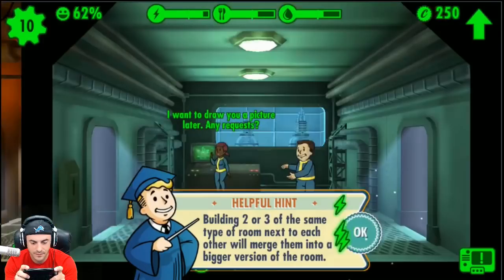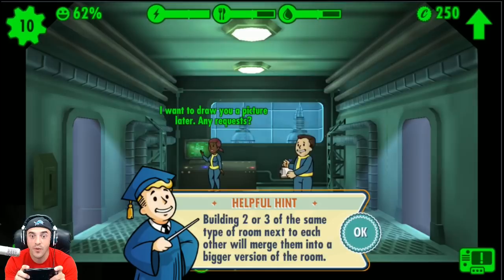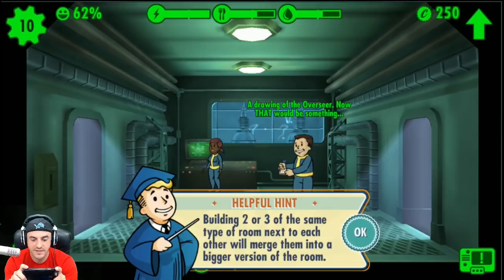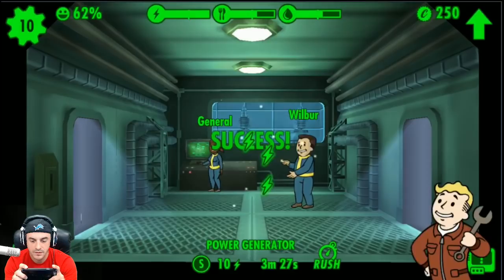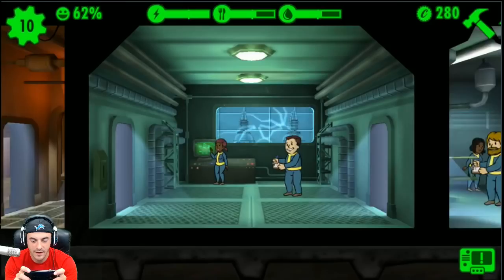Building two or three of the same type of room next to each other will merge them into a bigger version — that's like the X-COM stuff. We'll speed this up — no incidents please. Success! I love the animations in this game, very cool. I think it's time to send Chandler Riggs out to the wasteland — buddy, your time is now to earn your stripes.